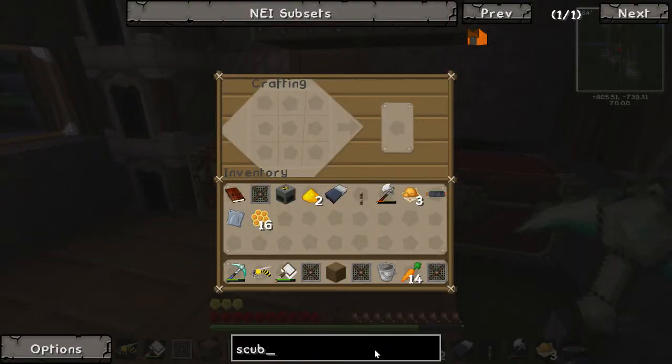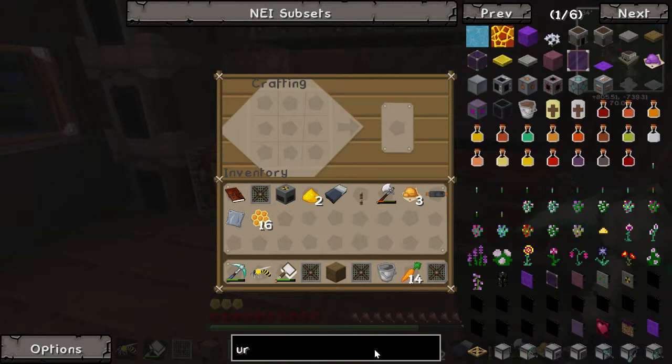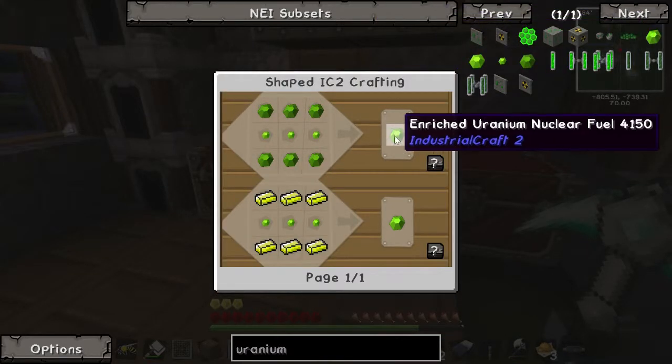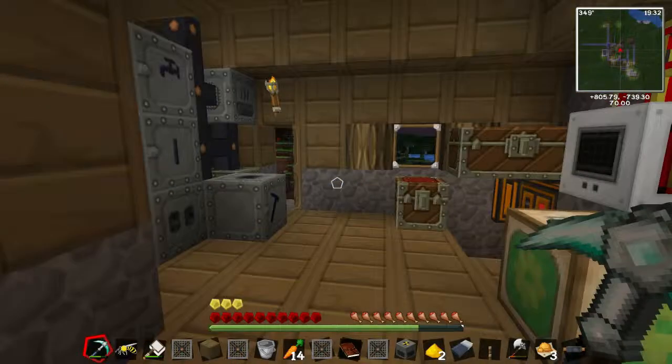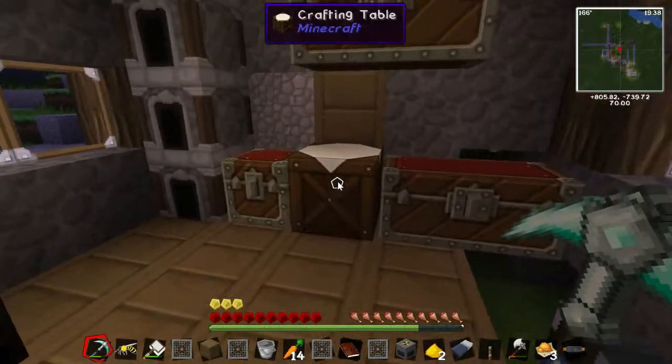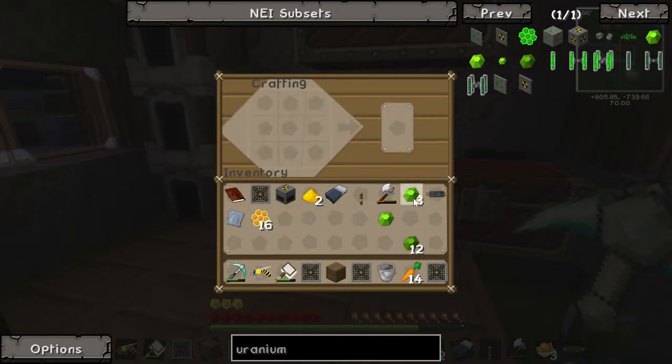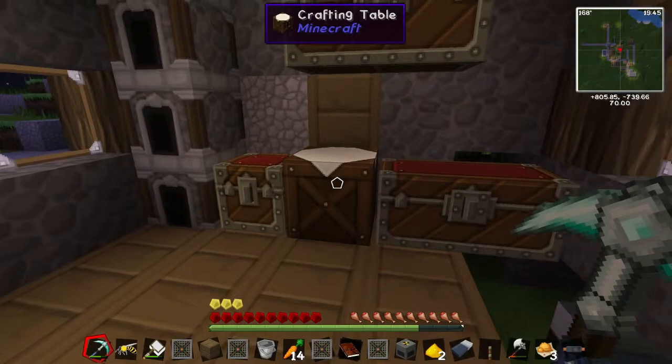Let's quickly get our uranium out. Enriched uranium — yeah, it's just like that. Let's grab these out. Are we protected? Looks like we are. Enriched uranium — we'll take two of them, because I know we can do two at a time. We'll shove that down there.